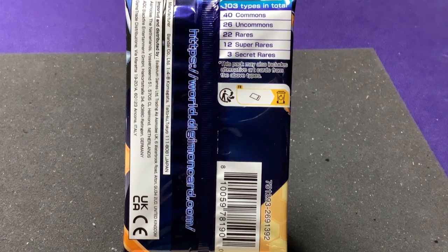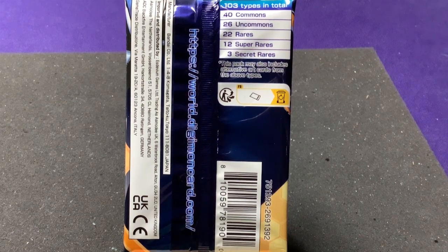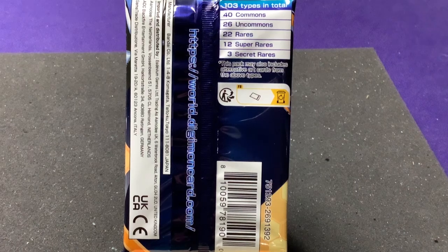For rares I'm at 14 of 22, so just over half. For uncommons I have 23 of 26, only missing three. For commons I've already seen all 40 of them, so I'll whip through those quickly. If I pick up those last three uncommons I might just skip straight to the rares in the pack to move things along faster.